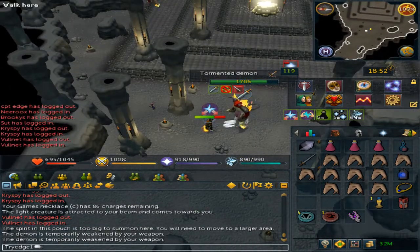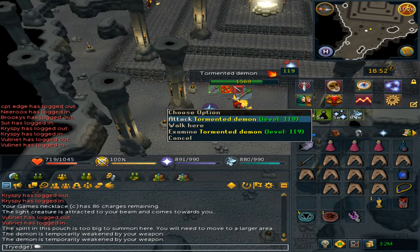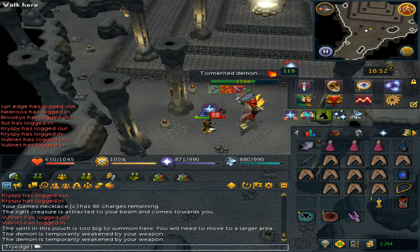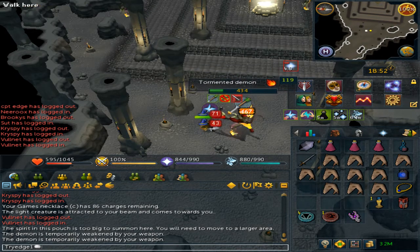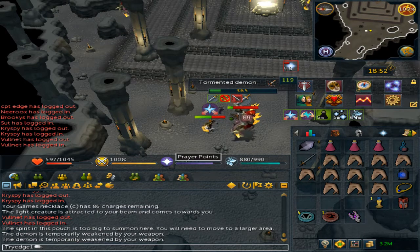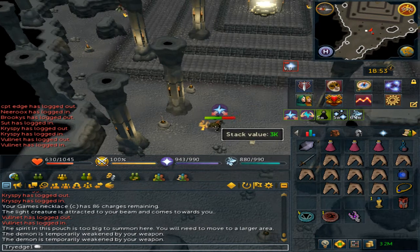If you notice your steel titan is not attacking, right click the call familiar and just call them. You will notice you do kind of retain your prayer if you kill them quick enough. And just pick up the loot.